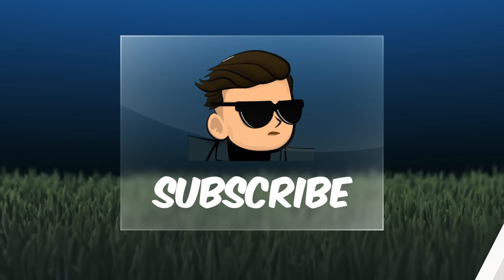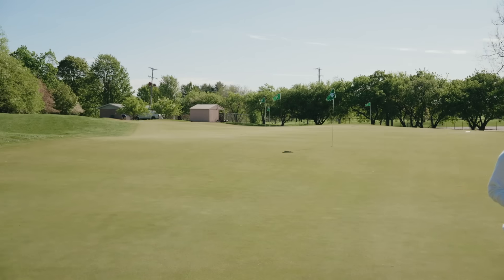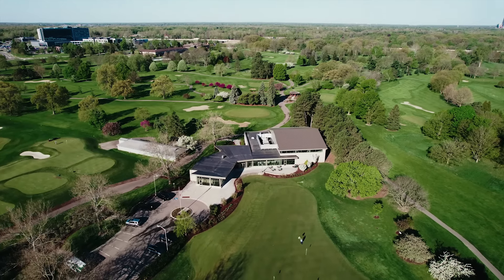Next up: putting. Welcome to the Fox Family putting green — one of the biggest putting greens in the middle part of the country. We've got this roll at just above 11, so a little slower than PGA Tour speed but close. We're going to do a simple compass drill.